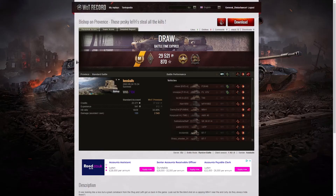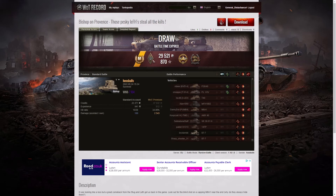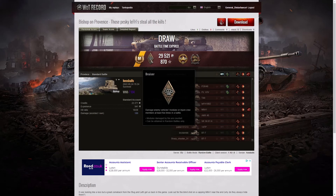Ten seconds left to go and it's going to be a draw. And that is a draw. Here are the end-of-battle results — that was an Ace Tanker for Hospice in the Bishop. He managed to get a Bruiser medal for getting at least five critical hits — in fact he got 11.